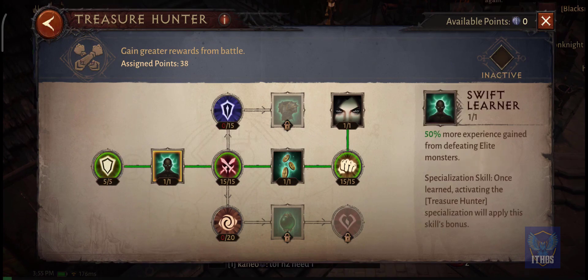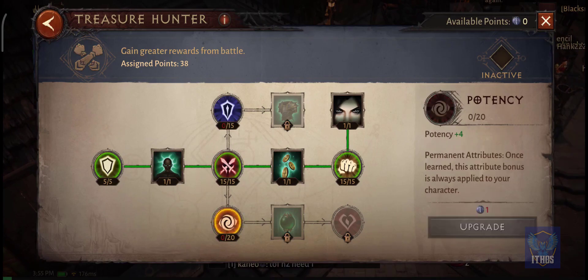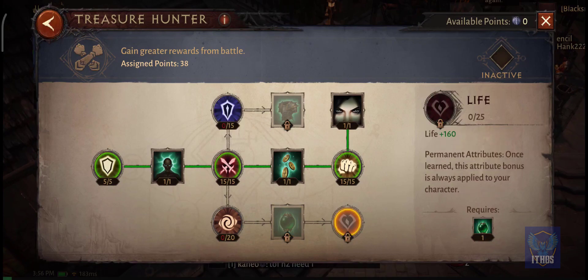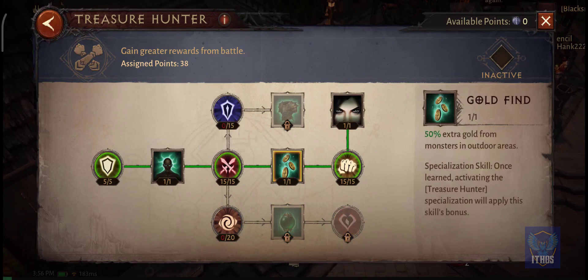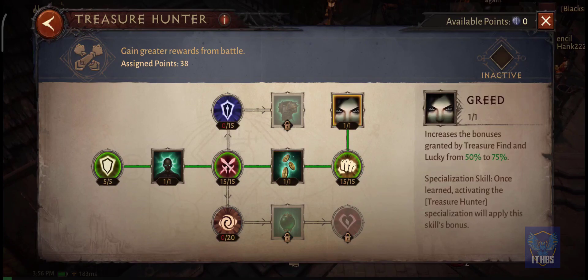The Treasure Hunter Paragon is really good if you're leveling and falling behind in levels. There are many active spells in this Paragon which can increase your EXP gain from monsters and increase your loot from monsters. It's a really good Paragon if you want to farm up levels, gold, and stuff.